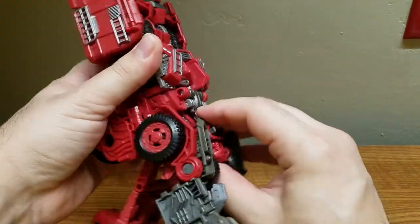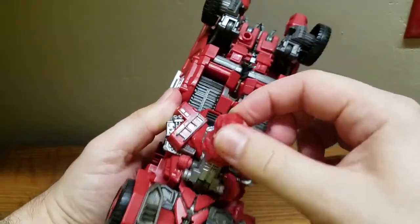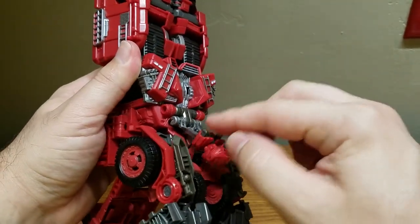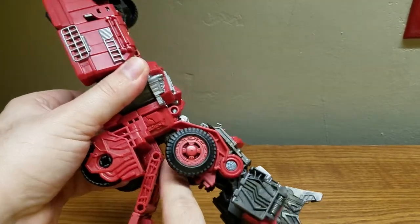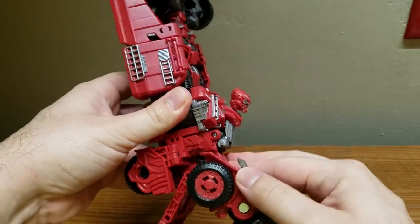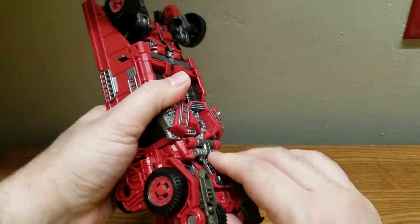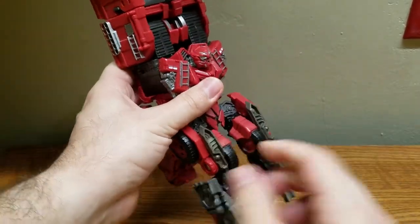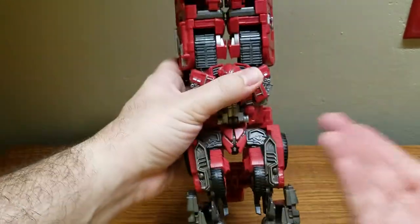There's a quirk worth noting: this is how you pull up the head, but when folding the head down to go into vehicle mode, you have to do it a specific way to make sure this piece locks into place. If you try to do it beforehand, it doesn't lock. I didn't realize that until now — so be careful when transforming into vehicle mode. There's a little automorph there. So here we have his lower half.